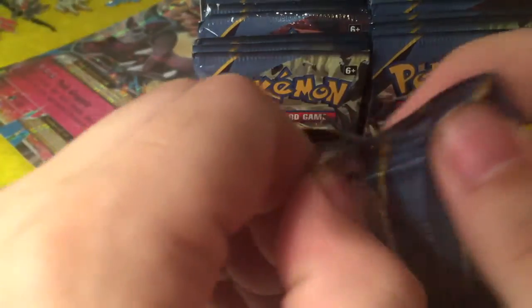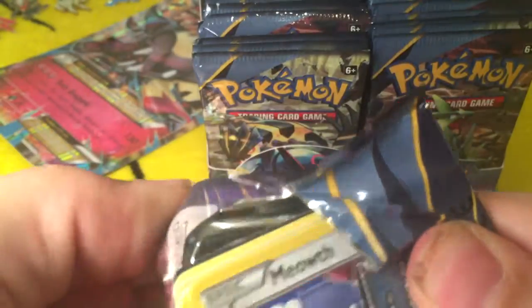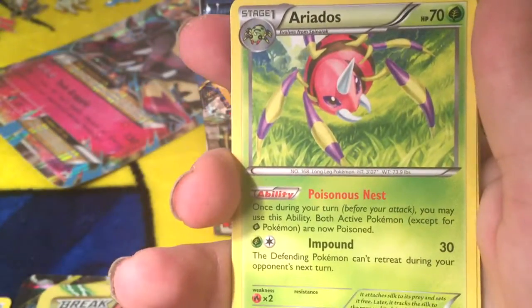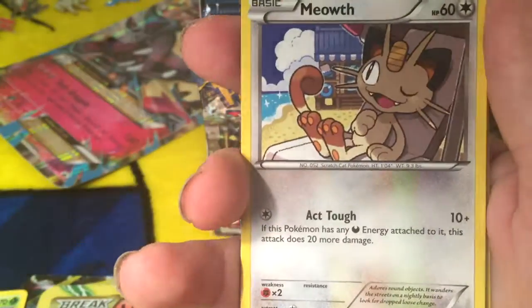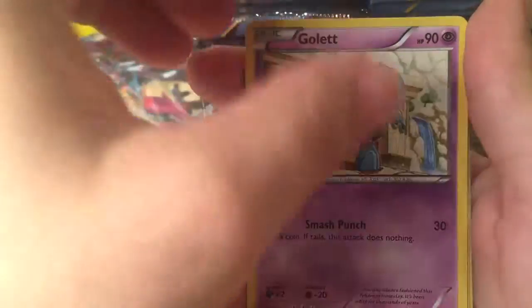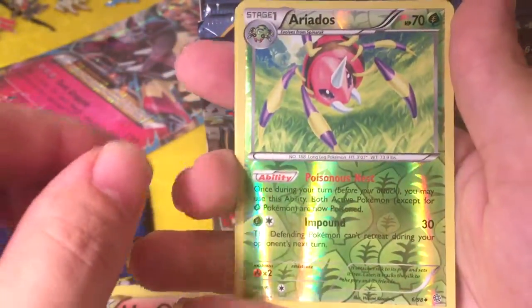We got a Tyranitar pack. Another Meowth. That's mine. One, two, three. We got Energy Recycler — it's a good item to have. Erdas, very important to have in a deck. Paint Roller. That Meowth from earlier, not as shiny though. Larvesta. Cottonee. Golett. Combee. Reverse Erdas. Nice.